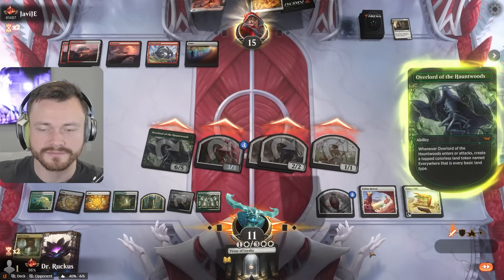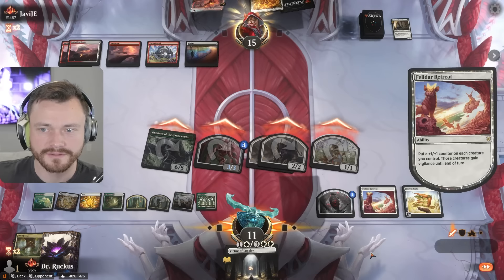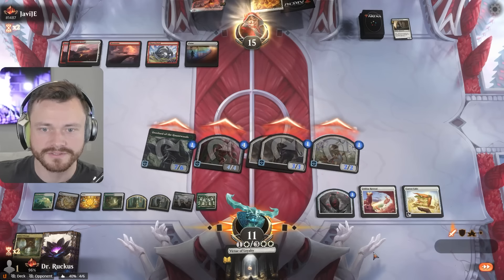Attack all, create a land, trigger the retreat, put a plus one counter — boom, that's a lot of damage.